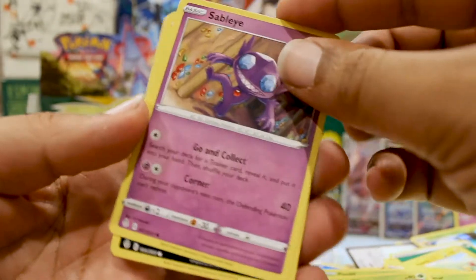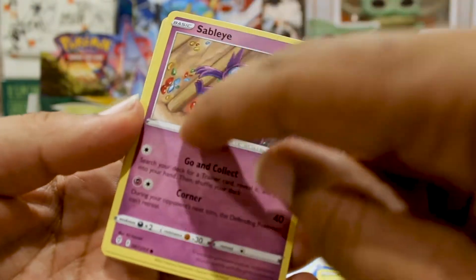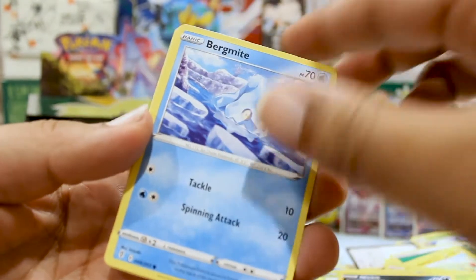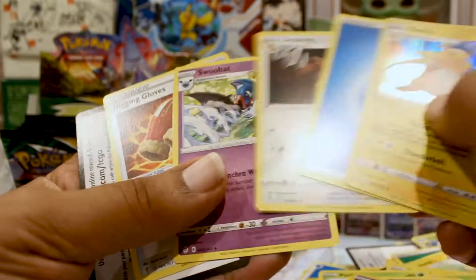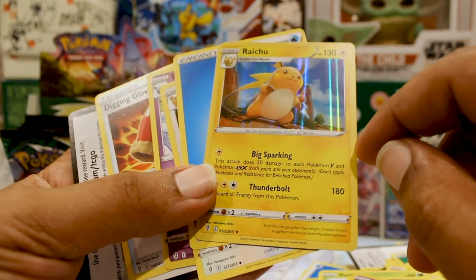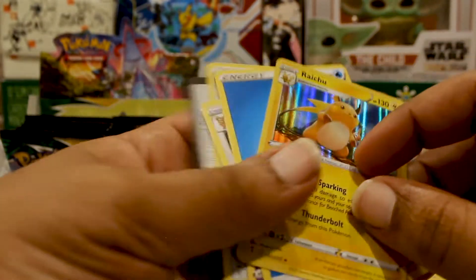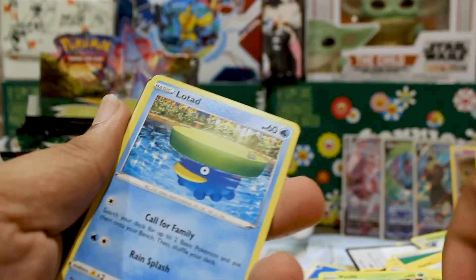We got a Sableye — look at this Sableye, my guy is out here gathering all the gems. Are those infinity stones in the back? Shout out to Loki. A Bergmite, another Sableye, and a Raichu. This Raichu is actually busted too — it does Big Spark for one energy, doing 50 to each of my opponent's Pokemon V's or GX's. That combined with the Jolteon VMAX that recently came out of the same set is actually getting pretty good together.